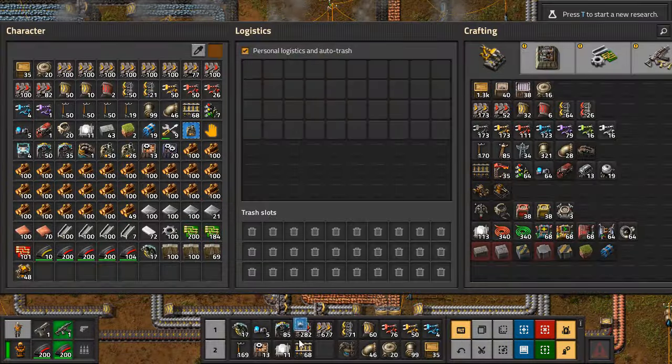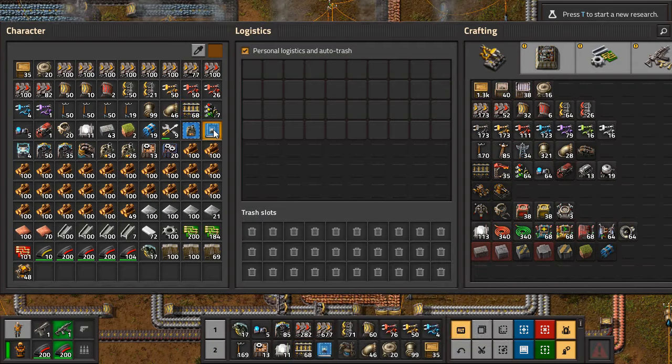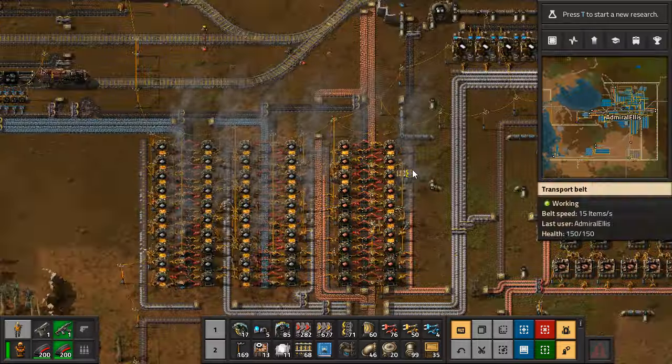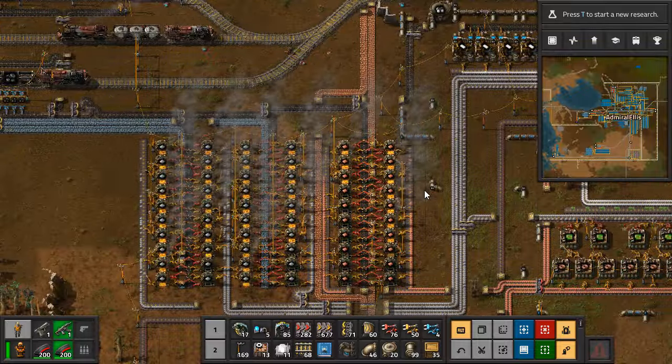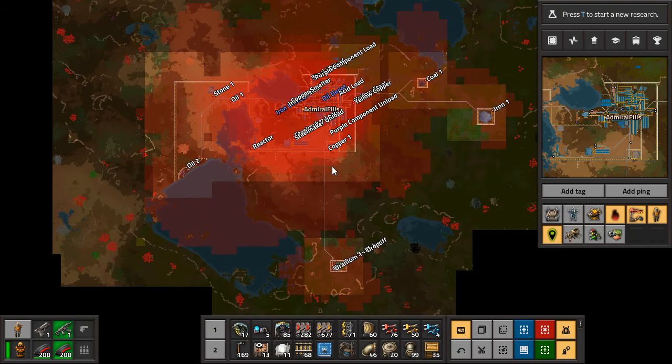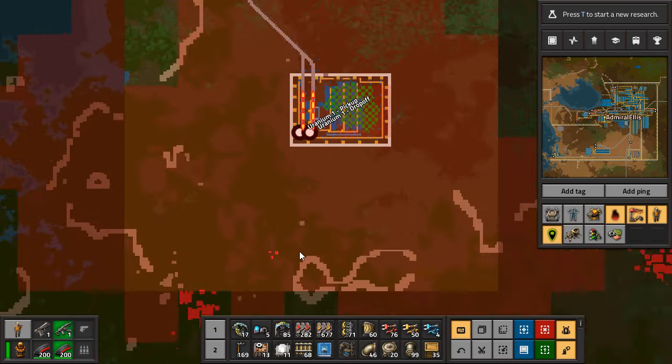The mining area is not something I'm worried about blueprinting, but this is something I am absolutely worried about blueprinting — because boy howdy, is this a pain to build. We're just going to call it 'Furnace' and then put this inside the blueprint book. We are being attacked somewhere. I don't know where it was — I hope it wasn't here. Oh, it's here!